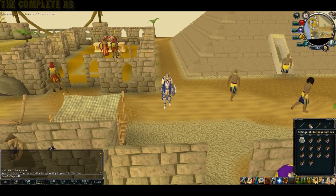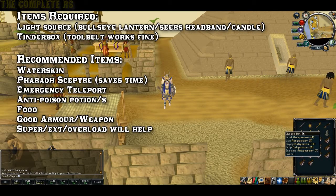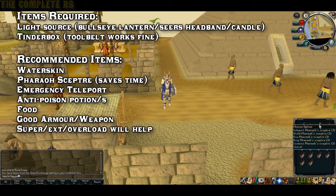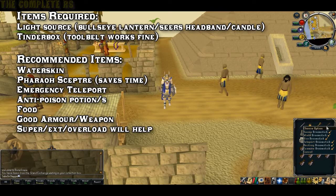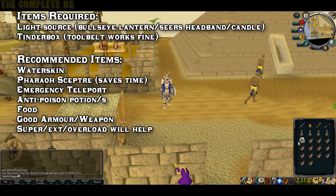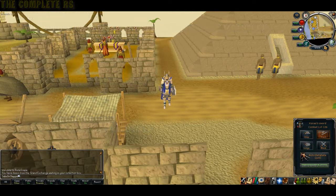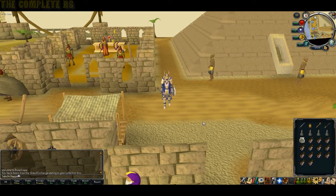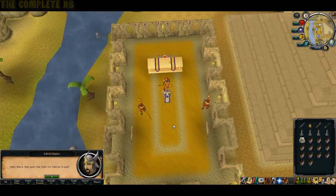Items needed: all you need is a light source of some kind, whether that's a bullseye lantern, Seer's headband, or candle. You'll also want a tinderbox just in case it goes out. I'd highly recommend bringing a Pharaoh's Sceptre as it saves a lot of time. You may want a waterskin if not using the sceptre. Emergency teleport and anti-poison would also be handy. Bring good food, decent armor, and a weapon. Lower levels should bring a super set or overload. Protection prayers are handy, and the boss is weak to stab, though a whip works fine.